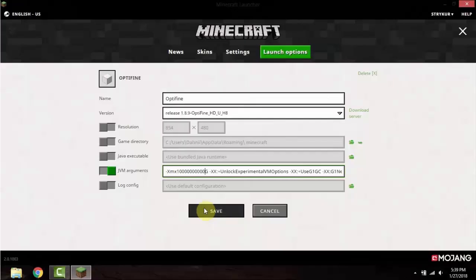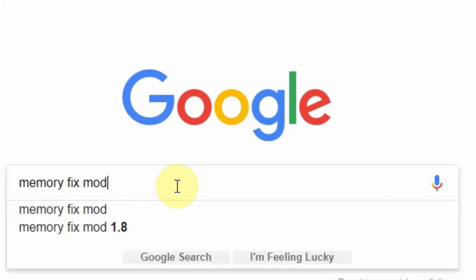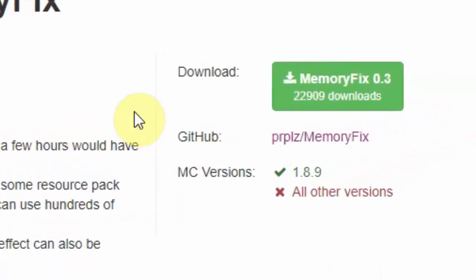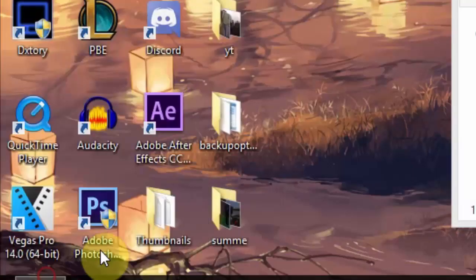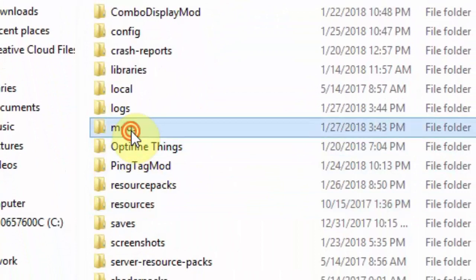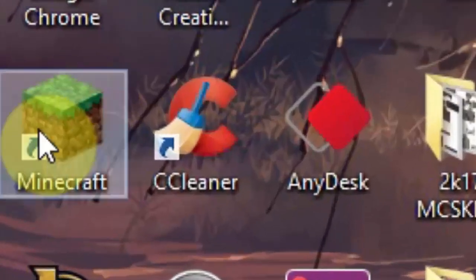Here's a solution. First, go to your browser and search 'memory fix mod.' Click on the first link, go to the download button and press it. Make sure you keep the file, then locate your .minecraft folder, open up your mods folder, drag the mod right inside, and now all you do is launch Minecraft.